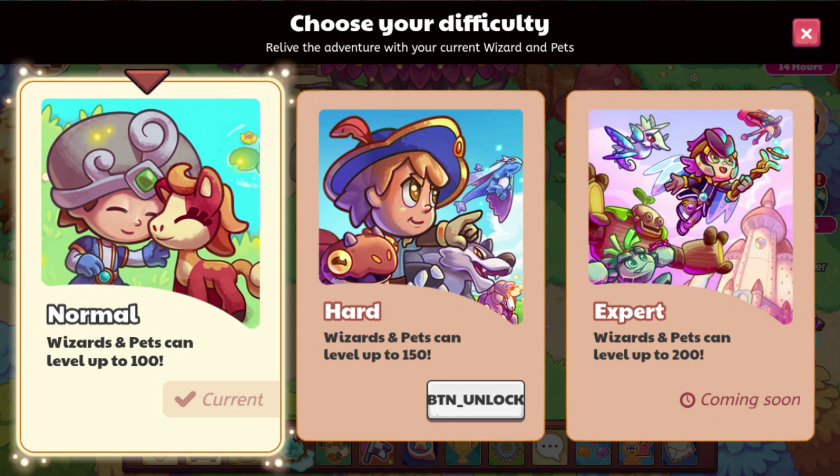They're not in the code yet. But as you can see, it says coming soon for expert, so if we are on expert it will say wizards and pets can go up to level 200. That's not in the game yet. I don't know if you'll have to wait a while before it comes out, or if you'll have to beat the game in hard mode before you can play expert mode — because that would kind of give you an incentive to not go straight to expert mode.